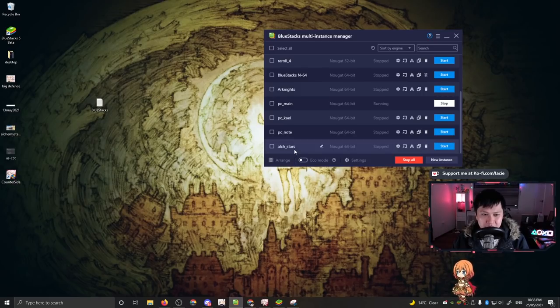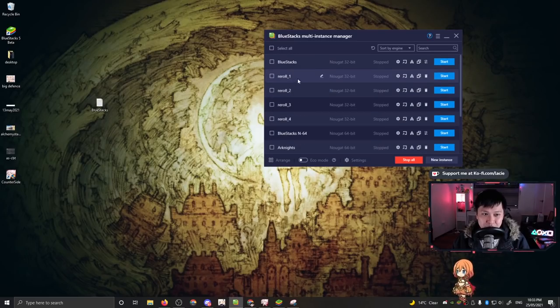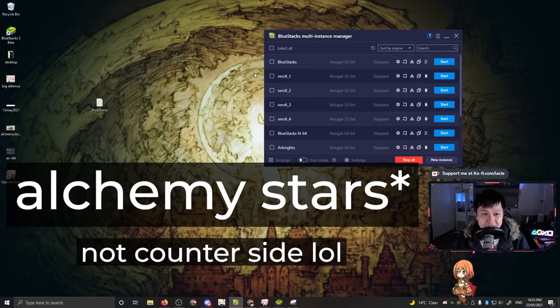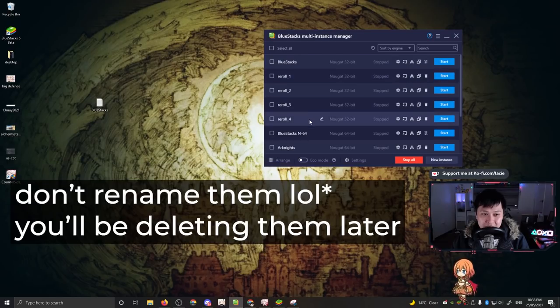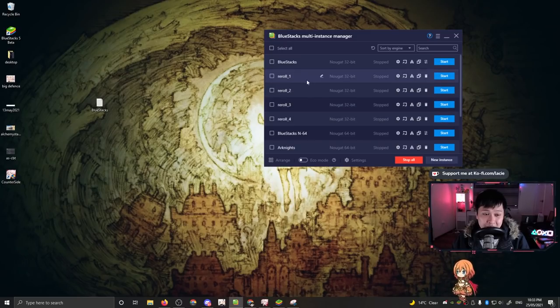I'm not going to hit create because it's going to use up a lot of storage on my PC. What's going to happen is you'll get a whole bunch of instances like Alchemy Stars 2, Alchemy Stars 3, or it'll be BlueStacks 2, BlueStacks 3, BlueStacks 4, etc. Every time you reroll, you're going to use everything that is not the base Alchemy Stars. I have reroll 1, 2, 3, and 4. You reroll on these four instances, see what you get. If you're not happy, delete all four instances and clone again from the base copy, so you'll have four fresh instances ready to go. That covers the first method — just cloning instances, pretty straightforward.